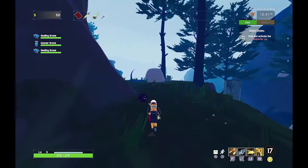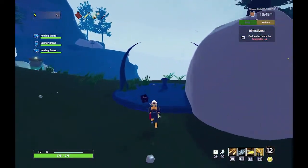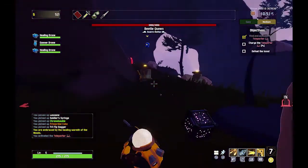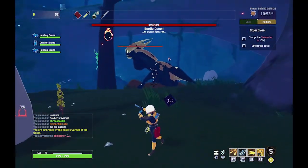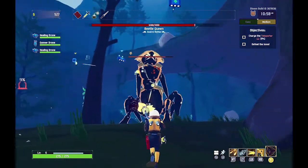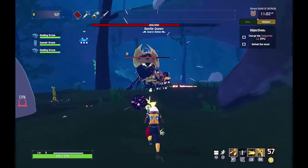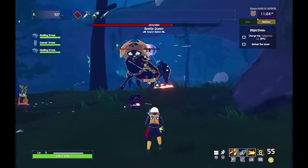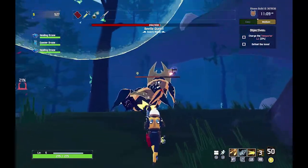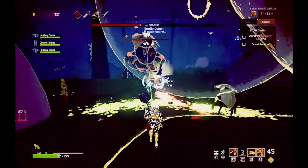That's what we're looking for — that right there is the teleporter. Once you activate it, it kind of creates a zone around it. And the beetle... oh! That's a big beetle!